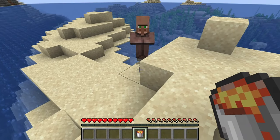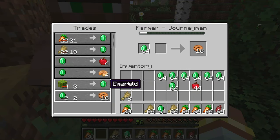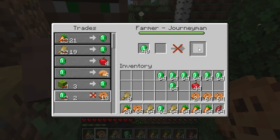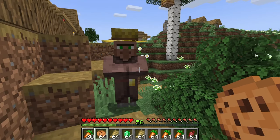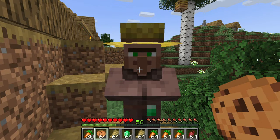So now you know — if you accidentally hit a villager, make sure it can't tell any other villager. Trades have a limited number of uses. When the villager is out of stock, you will see a cross appear on the trade. You will have to wait for the villager to go back to its working station to restock, which happens at least once a day.